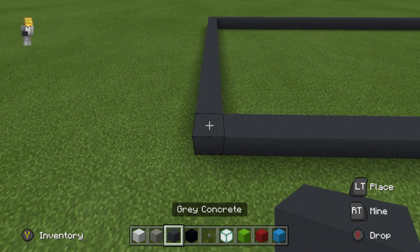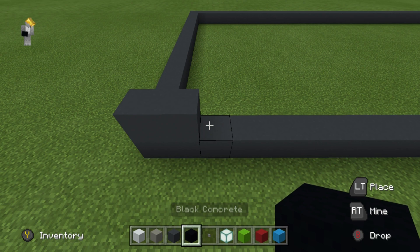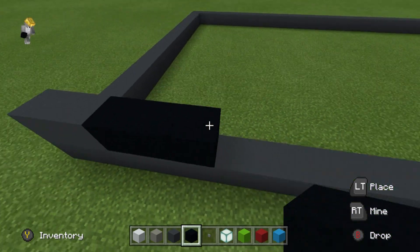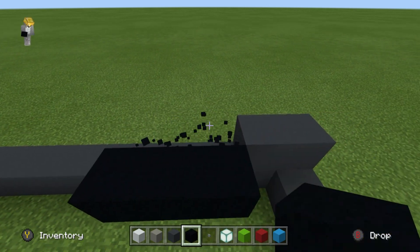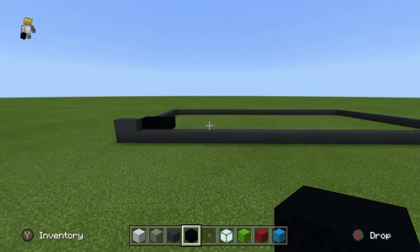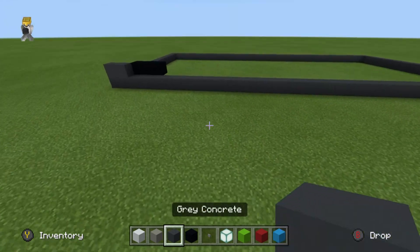Then move over to the left side. Place a grey concrete on the corner, extend it right one. Place three black concrete, one, two, three. Place three behind and then destroy the first initial piece. So all in all, the front should look like this and that's all there is to it.